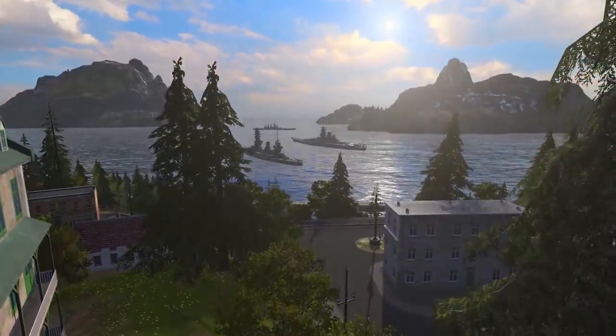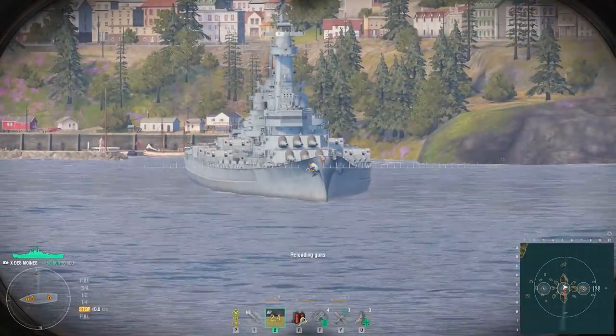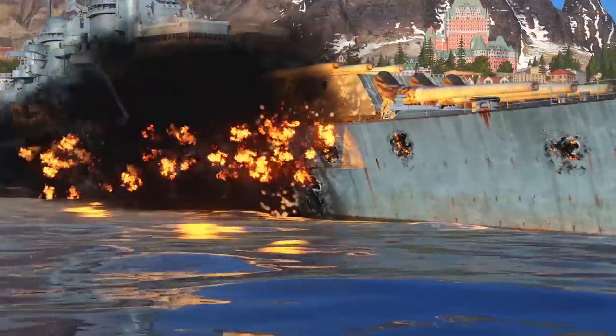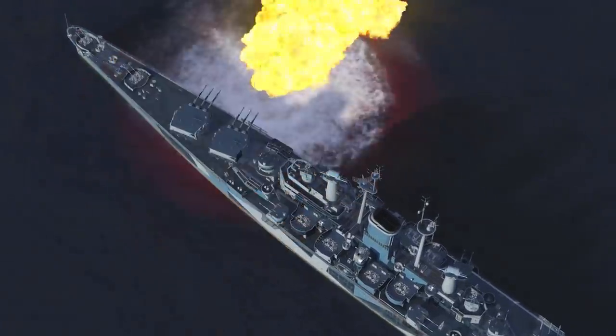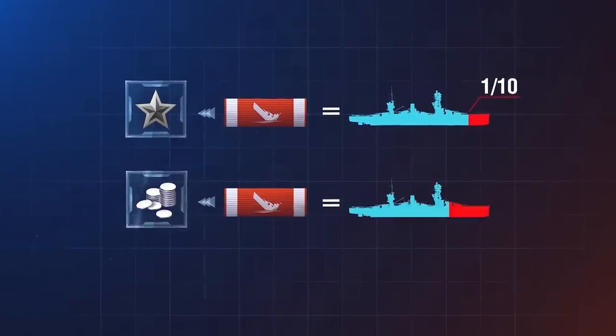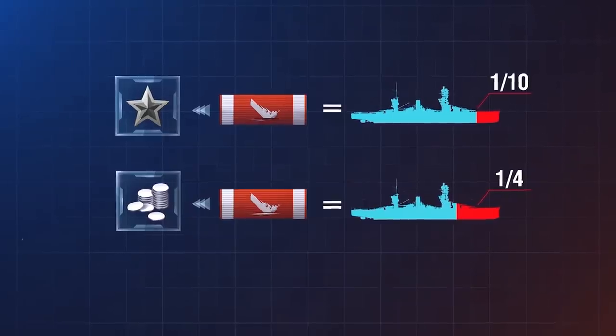For example, if you deal 90% of damage to Shimakaze and 90% to Montana, you'll receive the same amount of XP and credits in both instances. Destroying an enemy brings you approximately the same amount of XP as robbing a ship of one-tenth of its HP, and credits a quarter of its HP.